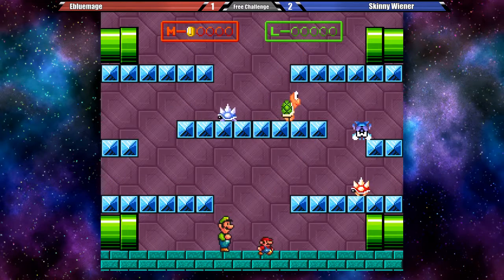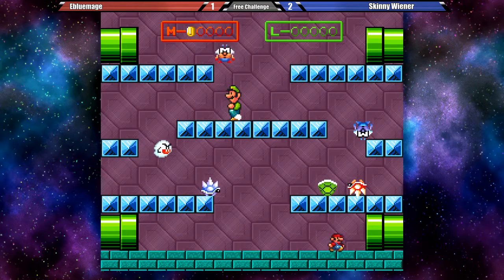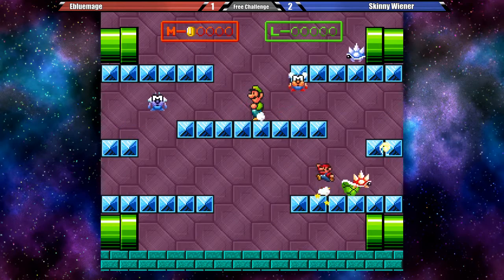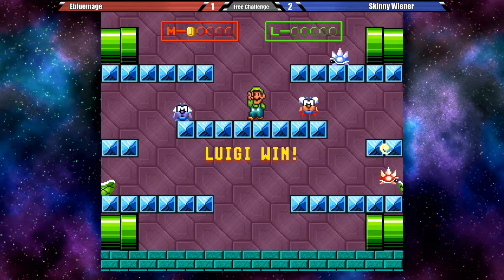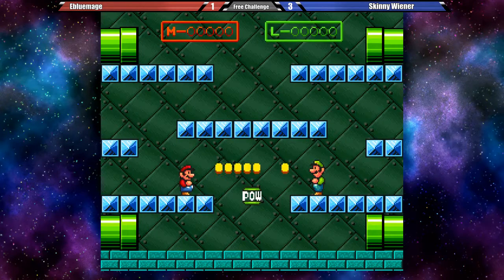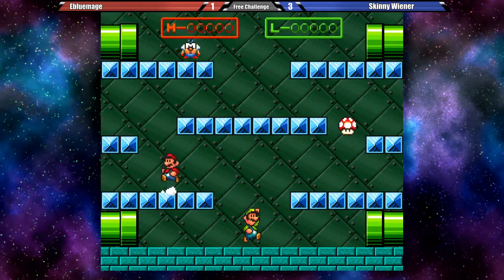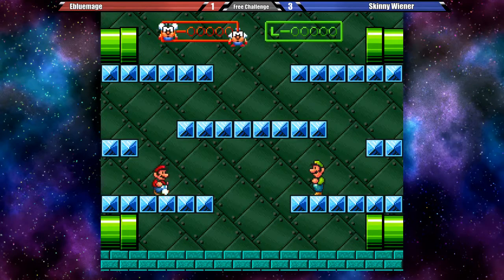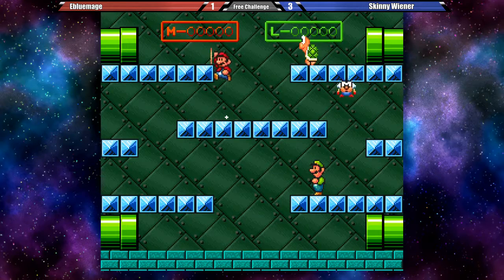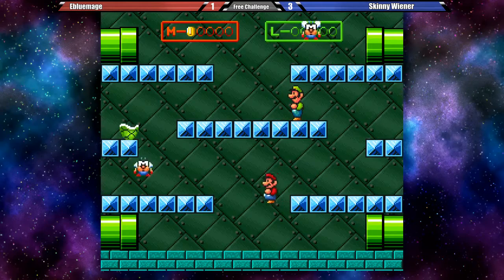So it looks like the general strategy for Skinny Wiener is just to let E-Blue Mage kill himself — that's happened a couple of times. There goes the third kill. E-Blue Mage is getting irate out there, he is not happy. It turned out just as well as I was expecting. There's relative inexperience with both players here. E-Blue Mage getting that first coin though — he's trying the slow and steady approach. The question mark block is changing their positions.